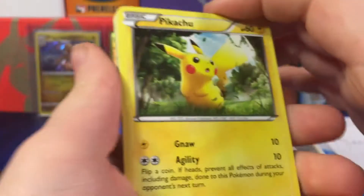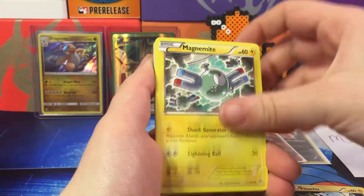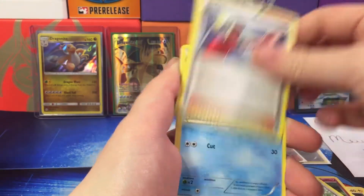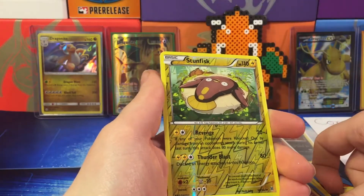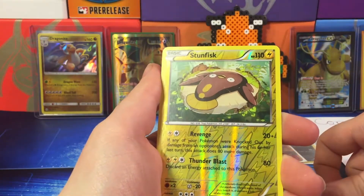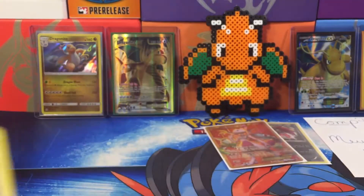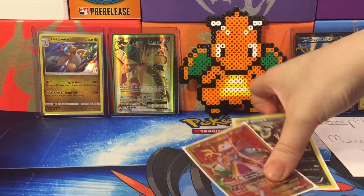Let's see if we can close it out with one more good pack. We have a Pikachu, Magnemite, Snubbull, Remoraid, Druddigon, Judge, Frogadier, Wobbuffet, Stunfisk, a reverse which is just an uncommon, and a Braviary. That closes it out for the three packs we had.